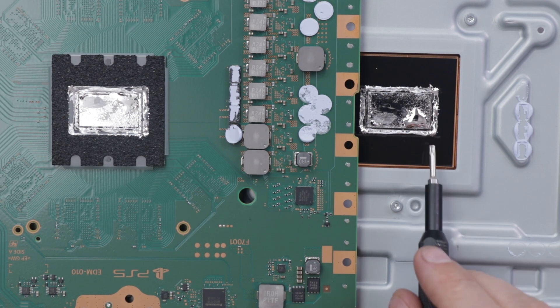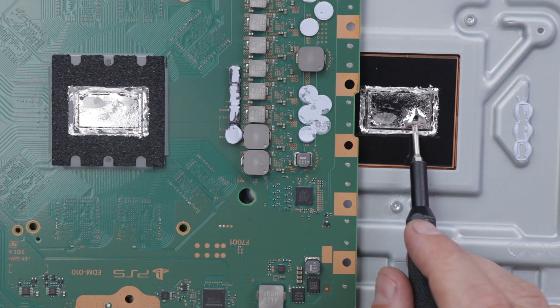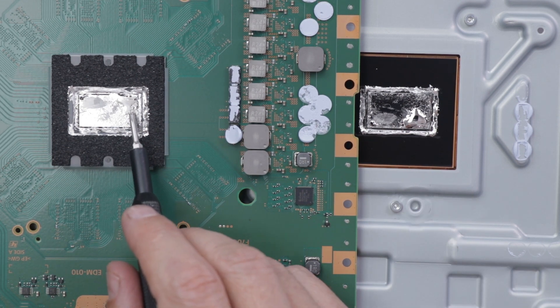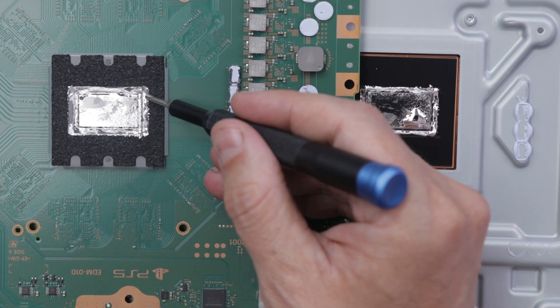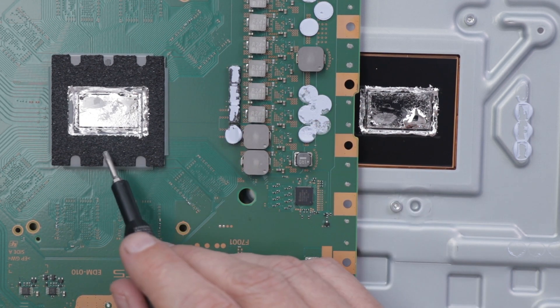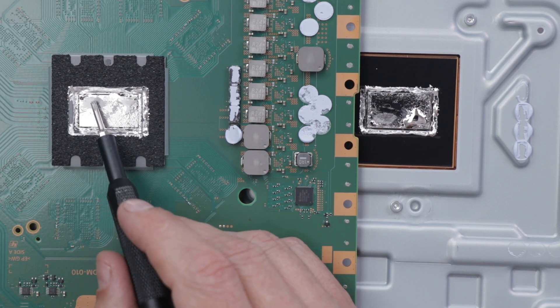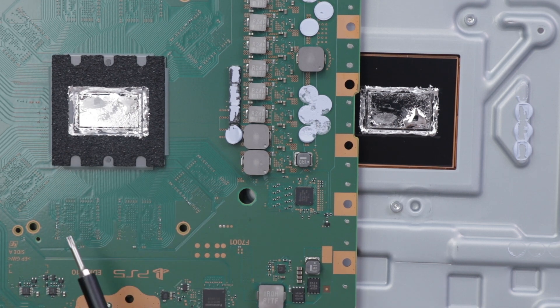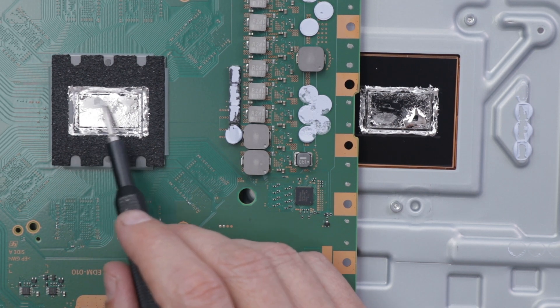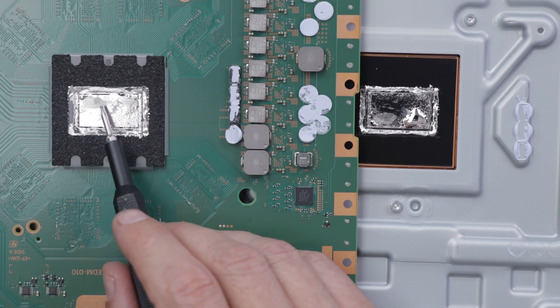One thing I want to note is there is a lot of liquid metal on these PS5s. You can see it's pooled up right here on the heatsink and even on the chip itself — it's soaked all the way into this sponge-like material. That's the sponge doing its job, in case any of the liquid metal jostles around. It does look like there's a dry spot over here on the APU itself, which is interesting — I haven't seen that before. So I'll need to spread this liquid metal all over the APU to make sure it can cool the entire chip.